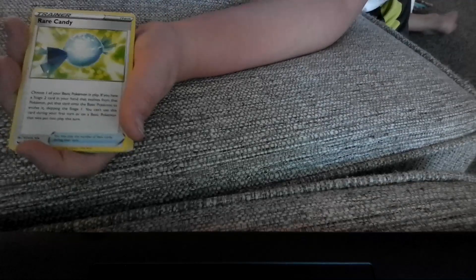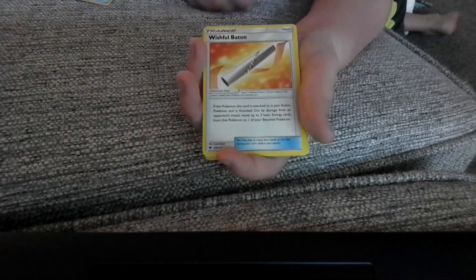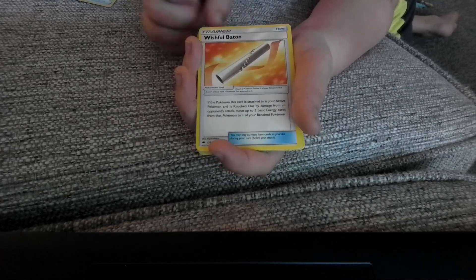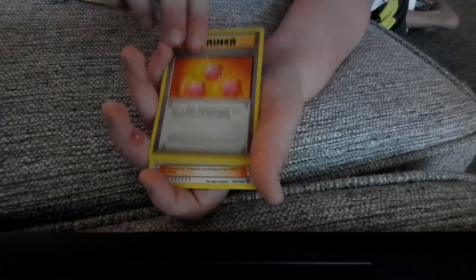We've got the Green's Exploration card, a Hop, a Rare Candy, a Tool Scrapper, an Air Balloon — not sure what that does — a Wishful Baton, Professor Oak's New Theory, a Pokédex, an Energy Search, and a Revive.